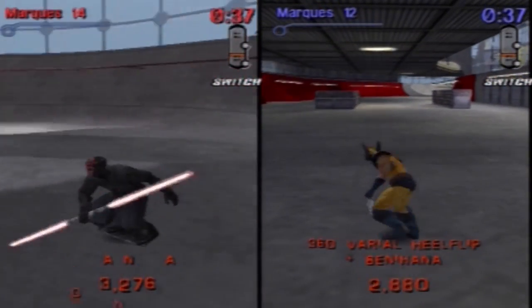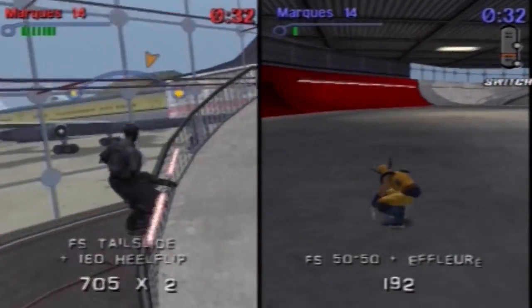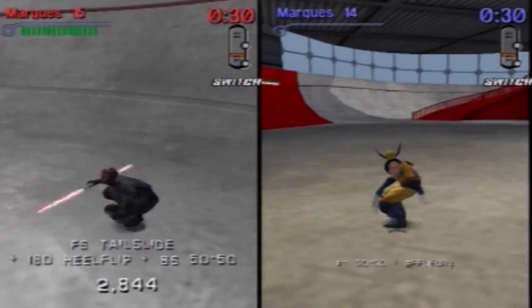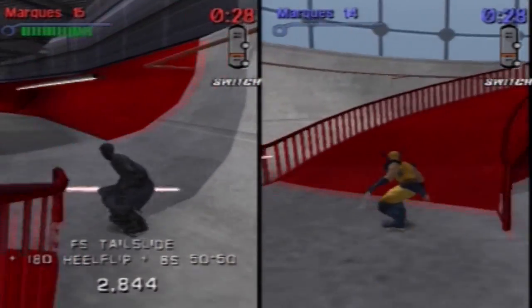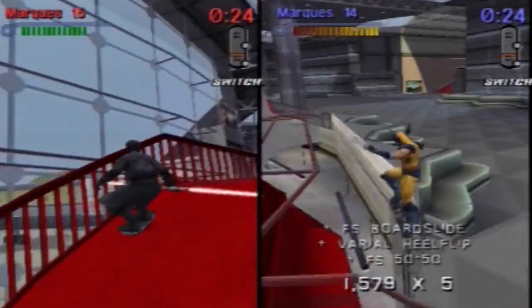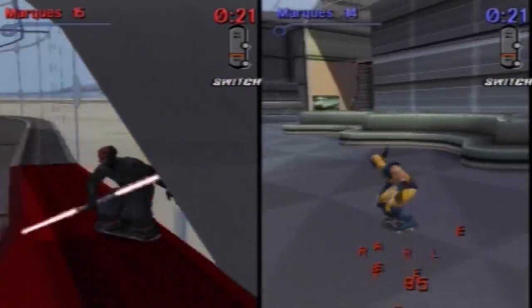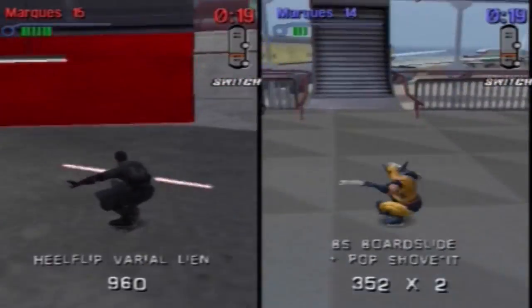You have to do 600,000 points on the cruise ship, which is the last level — that's really not easy. Well, if you're really good, you can pull it off in one run. 15-14, it's tense! I need to do something. There's nothing where I am — no trick spots at all.